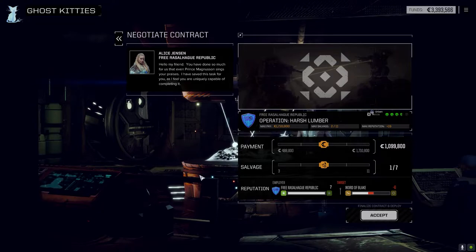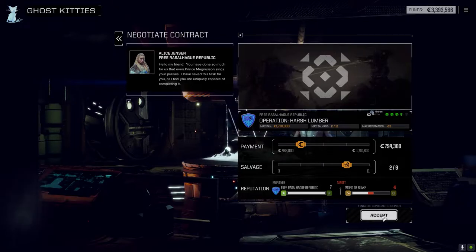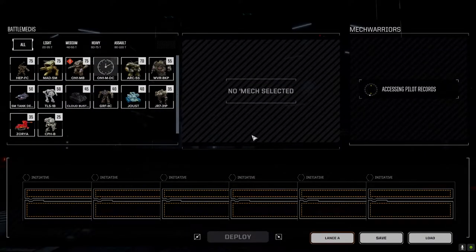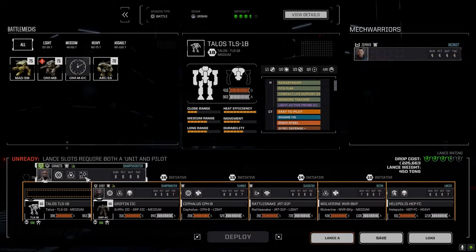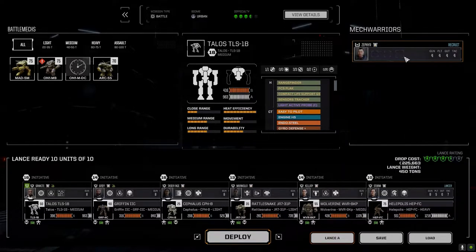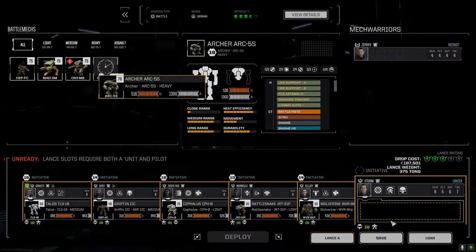Operation Harsh Lumber — three and a half skulls, urban environment. Let's bring down Talos and Granite. We've got the Wolverine and the Heliopolis. I want to try out the Marauder and the Archer — Sturm is probably the best pilot to test the Archer. I want to bring the Mad Cat instead and leave the Wolverine behind. The Wolverine's nice because it's got that 10 arm damage reduction making it a bit tanky, which offsets the lighter mechs.